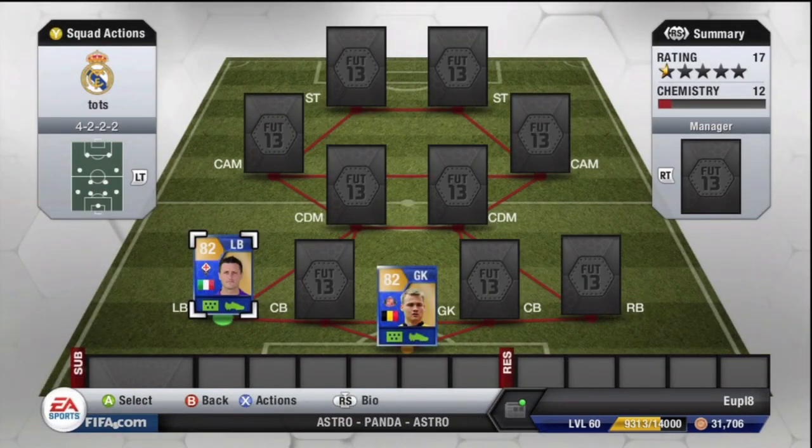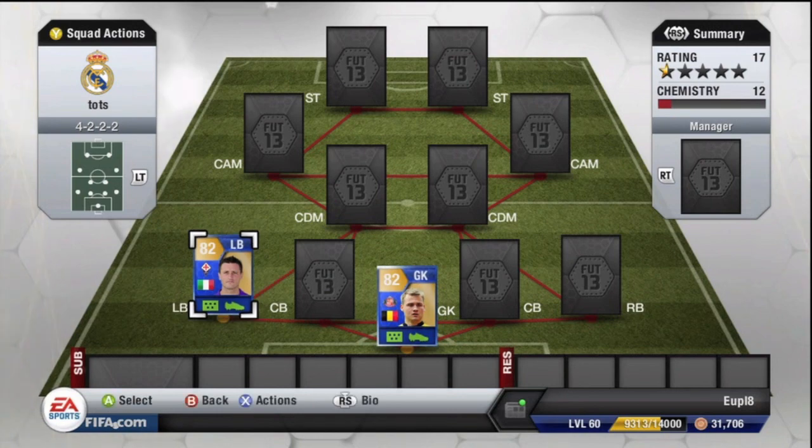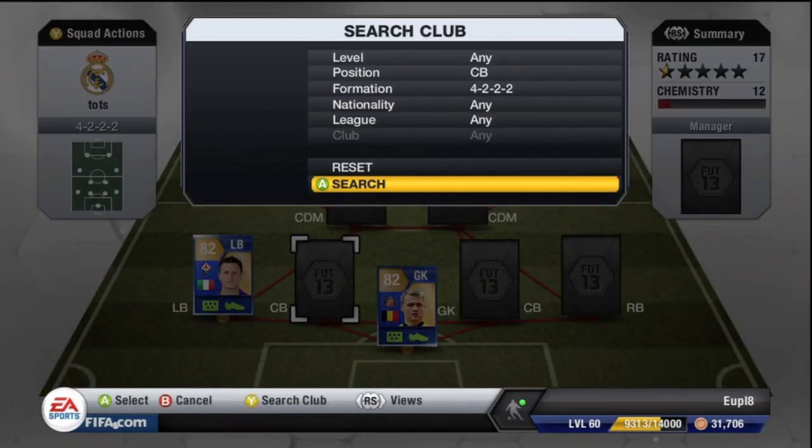The left back is the recently released Pascual, who is actually a pretty decent left back. There aren't many very good left backs in Serie A, and for being Italian and in Serie A he's a pretty solid option. No complaints there, and he doesn't cost much — I got him for around 30,000 coins.